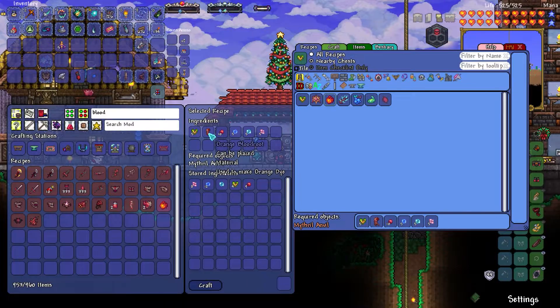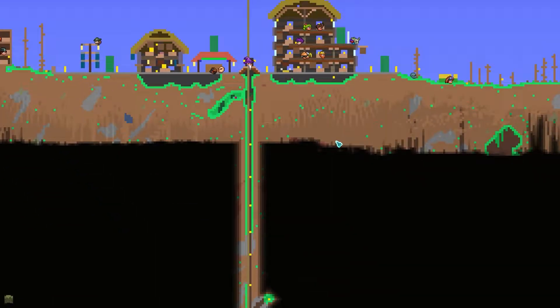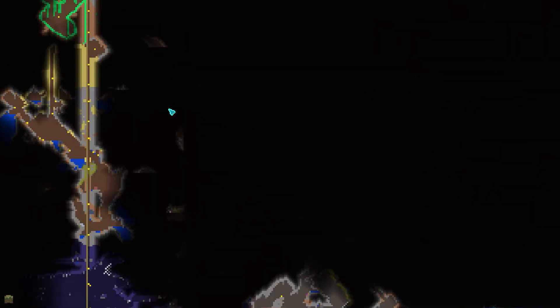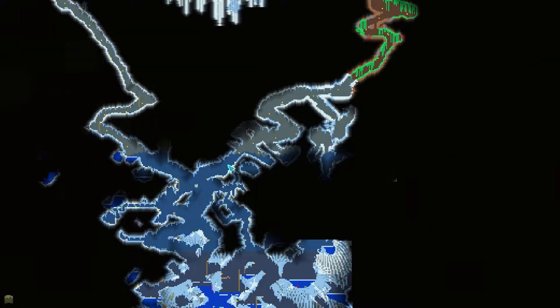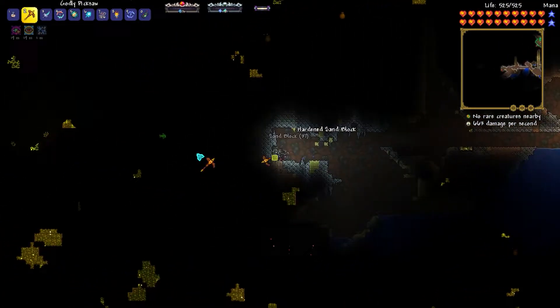Let me look up the Orange Blood Root. Okay, so this just spawns underground. I could check the map and see if we find any - it spawns at like this level, right before the upper levels of the underground. I don't think I have any spawned anywhere. I'm going to look around, but as I suspected, I couldn't find any.